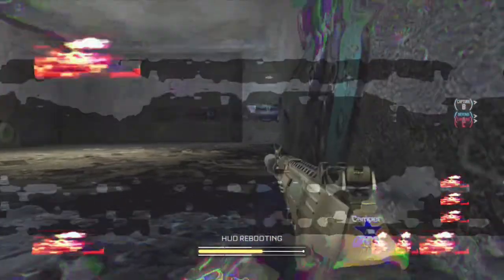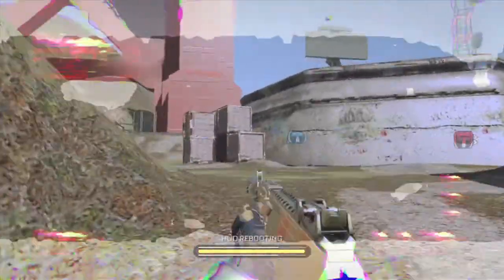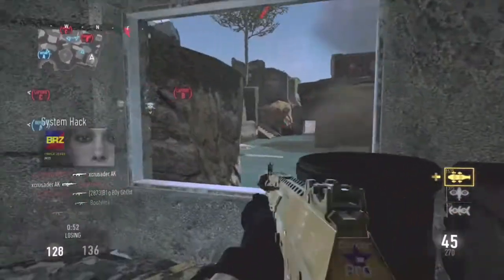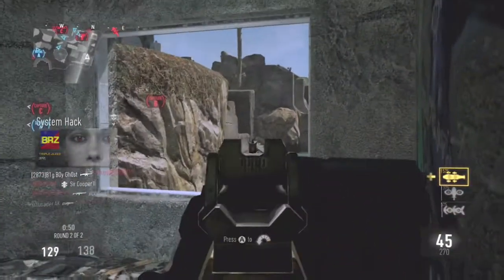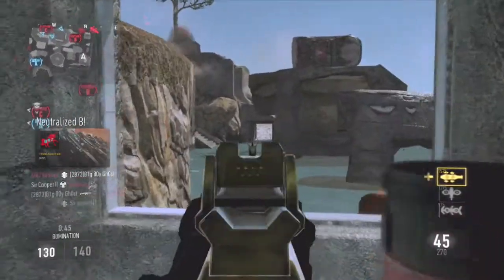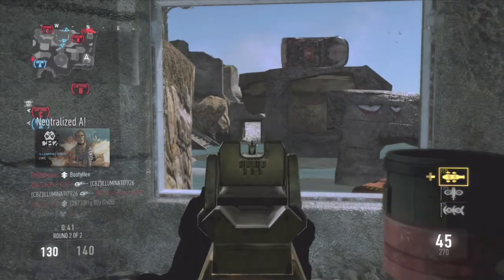Not only does it blur up your screen and make it extremely hard to play — not like you can call any streaks — but it also makes it easy for people to find you, since they hear this buzzing sound and can easily find you. Especially if they're using Turtle Beaches or something — they see the sparks coming out of your exo-suit, so it makes it really easy for them to see you, possibly from a greater distance.